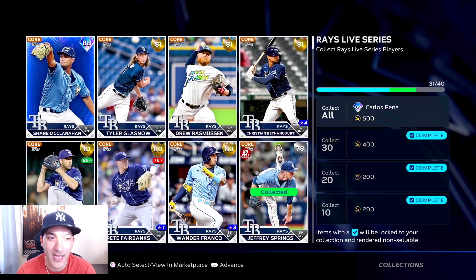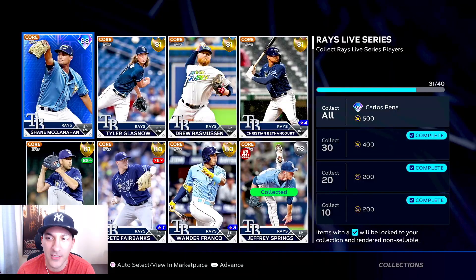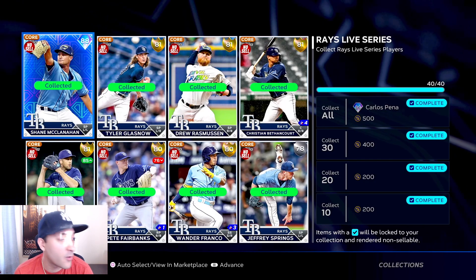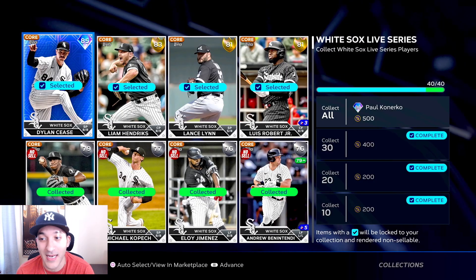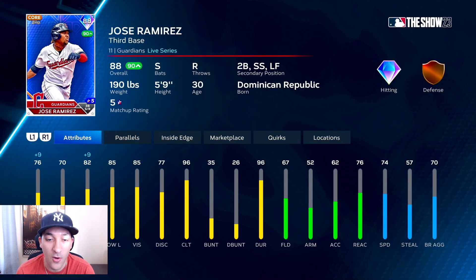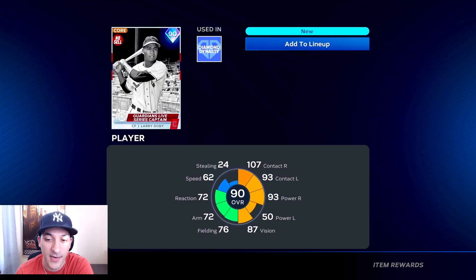Next we got Tampa Bay - Shane McClanahan, picked him up under 11.2k - and we're going to get an 89 Carlos Pena card with 113 and 99 power numbers, not that bad. He's a new legend in the game. For the White Sox we picked up Dylan Cease and got Paul Konerko, 88 overall with good power numbers against lefties. Then for the Guardians, Jose Ramirez around 15k and Clase a bit cheaper - and we got Larry Doby, good contact numbers.